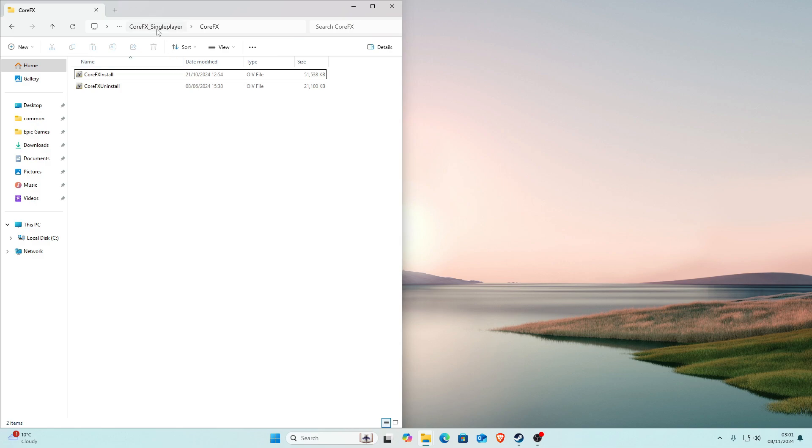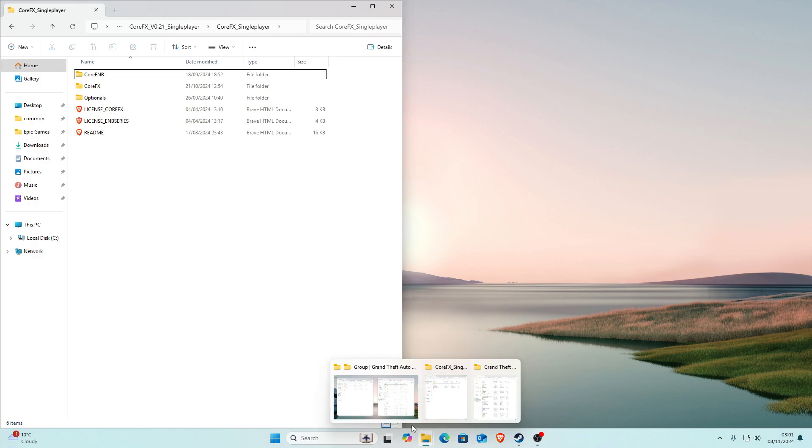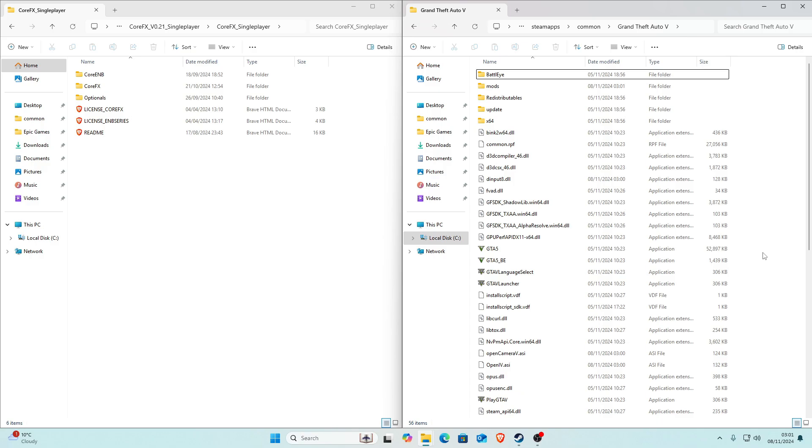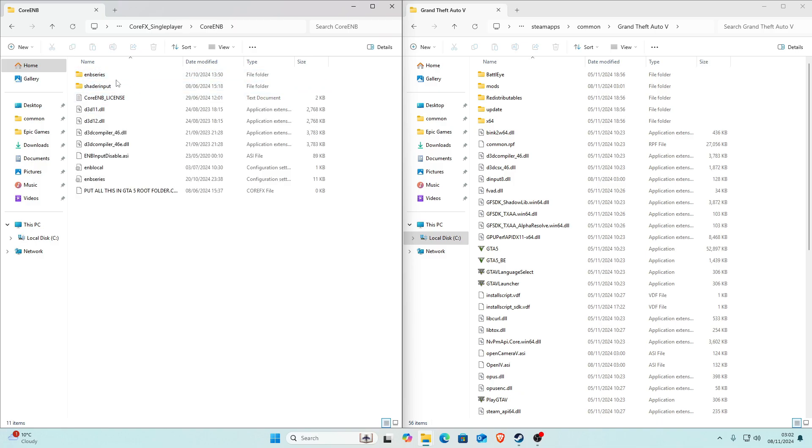We're also going to install CarENB, which makes the game look even better. You don't have to install this, but I recommend it. To do this, find your main game directory — mine is here for Steam. I've done a tutorial on how to find your main game directory, which I'll link in the description. Once you're in your game directory, go back to the CoreFX folder and go into the file called 'car_enb.'